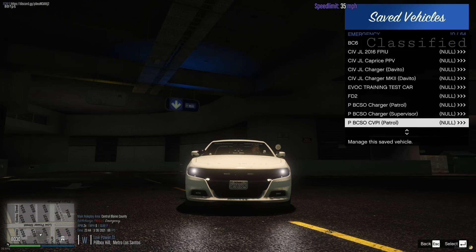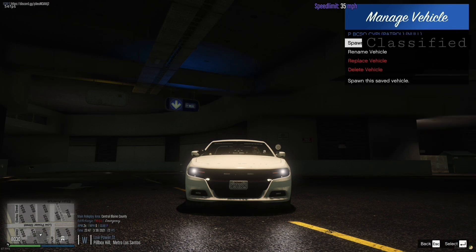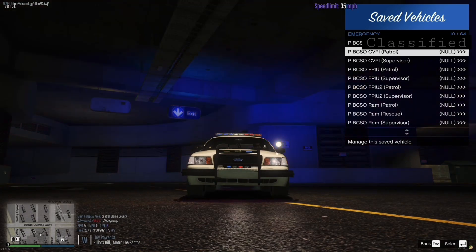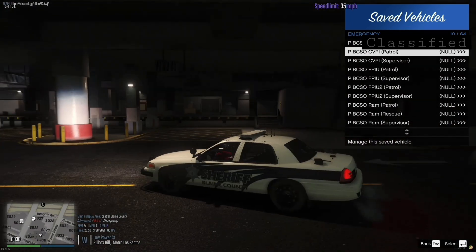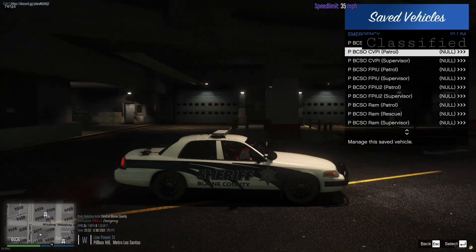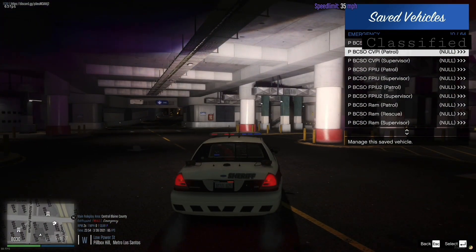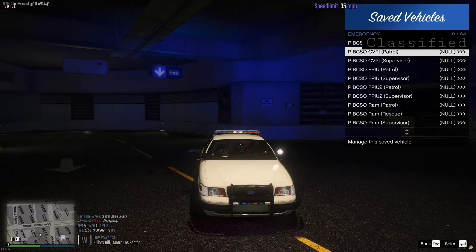Next up we have the Crown Victoria Police Interceptor. We have the Patrol Unit, and I'll just show you guys the entire list. So this is the Patrol Unit for Blaine County Sheriff's Office. This is what it looks like — push bar with the wraparound. We've got the light bar up top, red and blues. I'm getting new light mods so it should look better soon. And these are the takedowns.